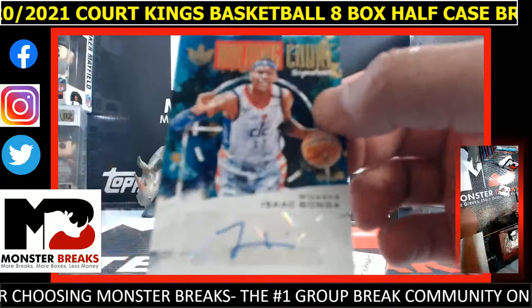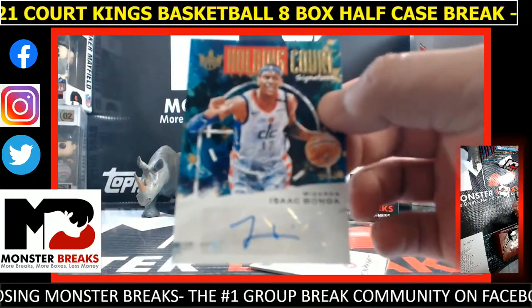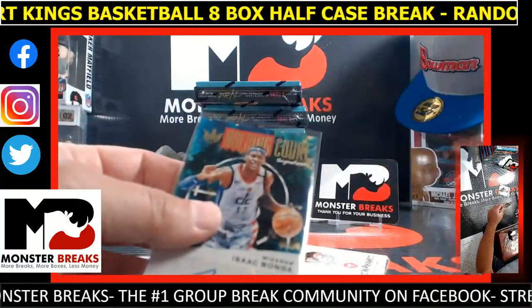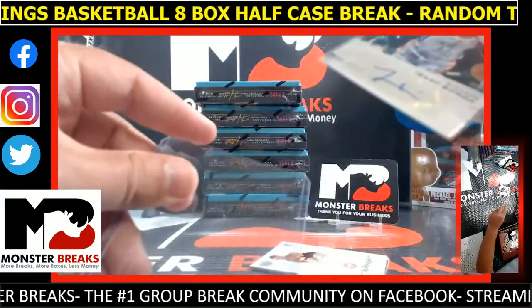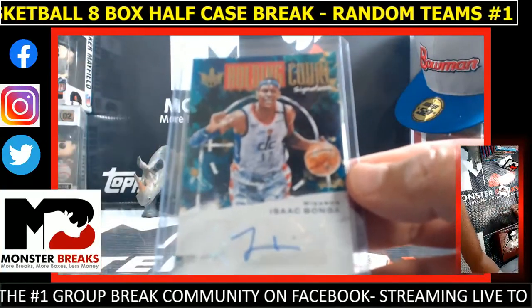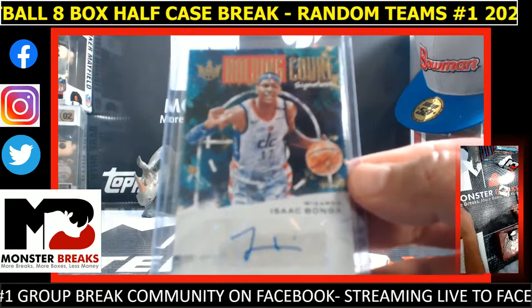Here's an Isaac Banga to the Wizards. And every time Anthony Davis touches the ball, they call a foul — that's also the other problem. That whole Lakers team just flops around the court. It's wild.